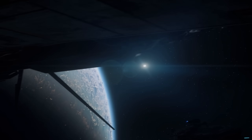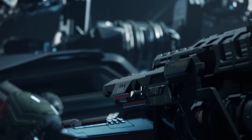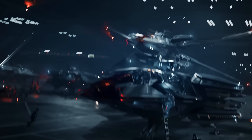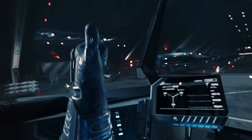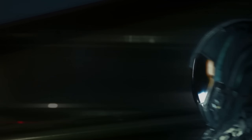Every month we have a ship giveaway. For June, we're giving away the newly released RSI Scorpius Heavy Fighter — a two-seater X-Wing-styled ship with a powerful loadout and a turret that can move from the top to the bottom of the ship, giving it a much better range of firing arcs. To be in for a chance of winning, comment on any of my videos made during this month. More details in the description below.